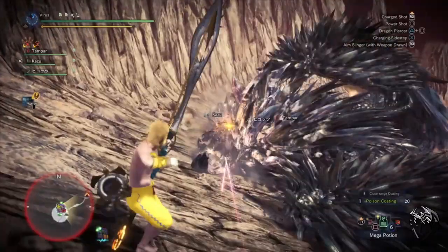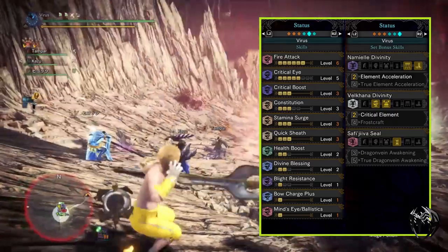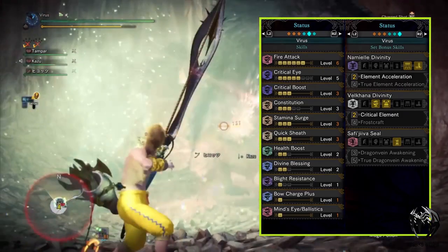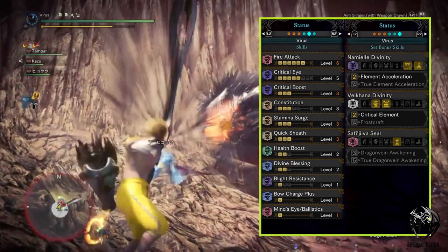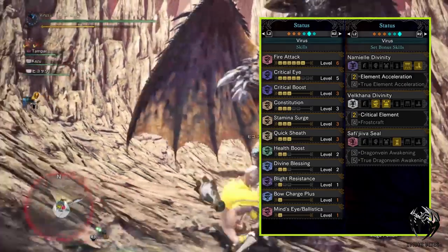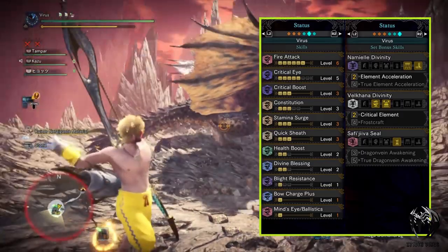Having all the armors, weapons and the jewels together you'll have fire attack maxed. Critical eye level 5 increases affinity. Critical boost maxed — remember this skill only increases the raw portion of the attack. Constitution level 3 reduces stamina depletion when performing any stamina draining moves. Stamina surge maxed speeds up stamina recovery so you can spam any moves on the bow. Quick sheath maxed speeds up weapon sheathing. Health boost level 2. Divine blazing level 2 so you can take less damage from a monster attack. Blight resistance level 1 — it's a byproduct of the armor but it's good to have. Bow charge plus gives you an extra level on your bow charge. Mind's eye ballistics shortens the distance before arrows reach maximum power.